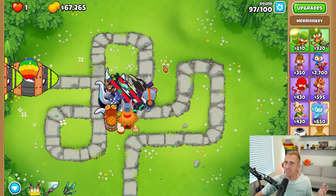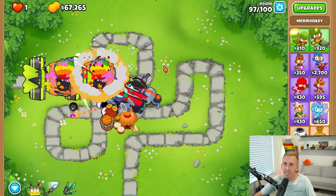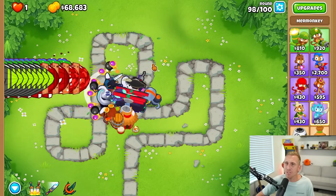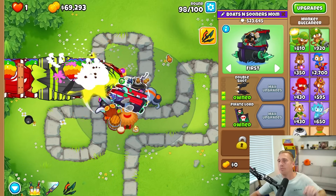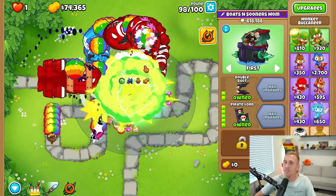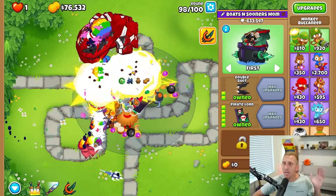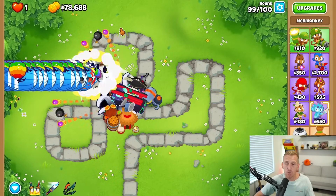I just wanted to run through CHIMPS and see what it was like, and then take on a harder map as well. Another thing that makes this insane is that the boat's pulldown can now pull down both fortified ZOMGs with no trouble, because now we can pull down up to six MOAB-class balloons. It takes three for a ZOMG, which is cool because before we would have to use two different rotations of his ability. Now it just takes one. So this tower is an absolute powerhouse — it always has been.